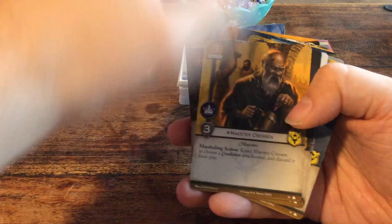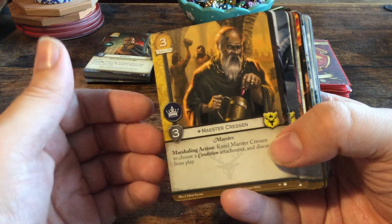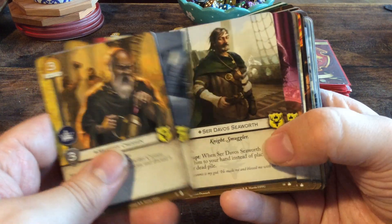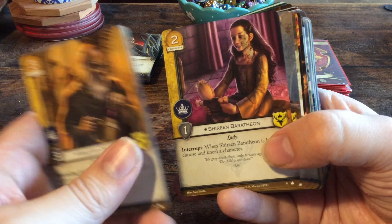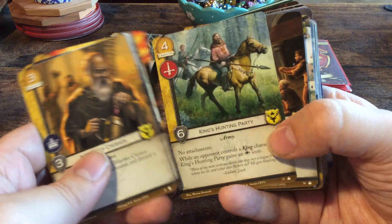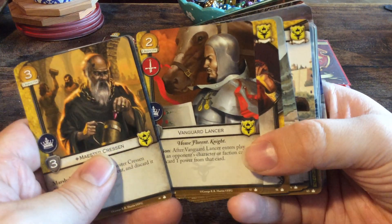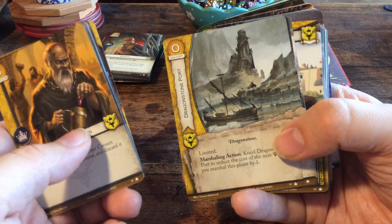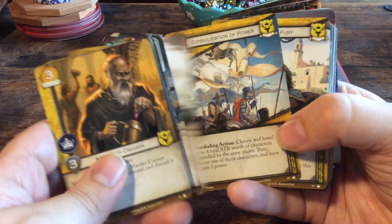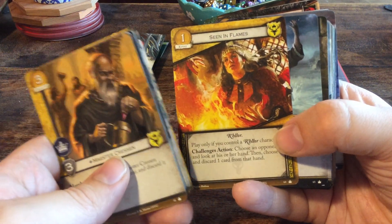Then we have the first house — House Baratheon: Maester Cressen, Melisandre, Robert Baratheon, Selyse Baratheon, Ser Davos Seaworth, Shireen Baratheon, Stannis Baratheon, Bastard in Hiding, Fiery Followers, King's Hunting Party, Dragonstone Faithful, Vanguard Lancer, Lightbringer, Dragonstone Port times two, The Chamber of the Painted Table, The Red Keep, Consolidation of Power, Ours is the Fury, and Seen in Flames.